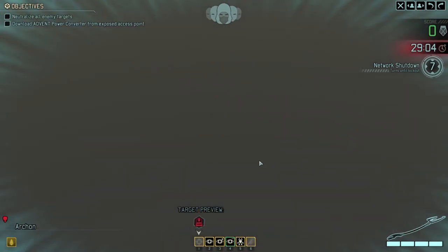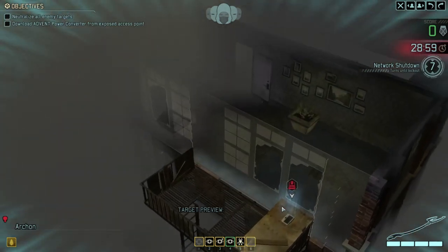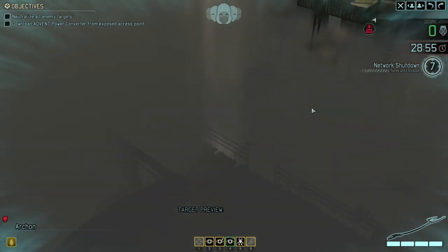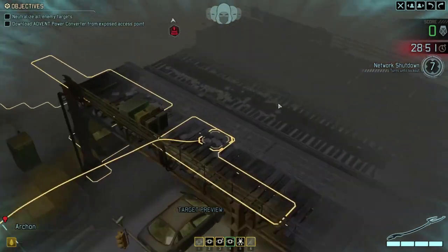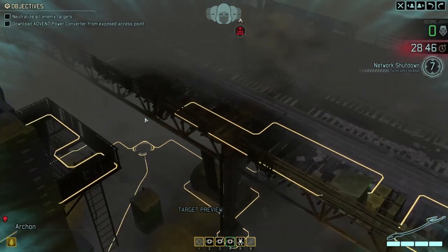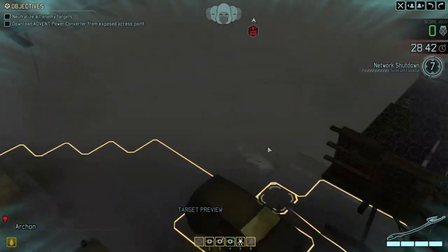The weapon of choice is this big stick thing which comes with four ammunition. We're starting off in concealment as usual, so I think it's going to be advantageous to charge forwards as far as we can. We have seven turns to get to this laptop that's been left conveniently on a balcony and hack it to complete the mission.